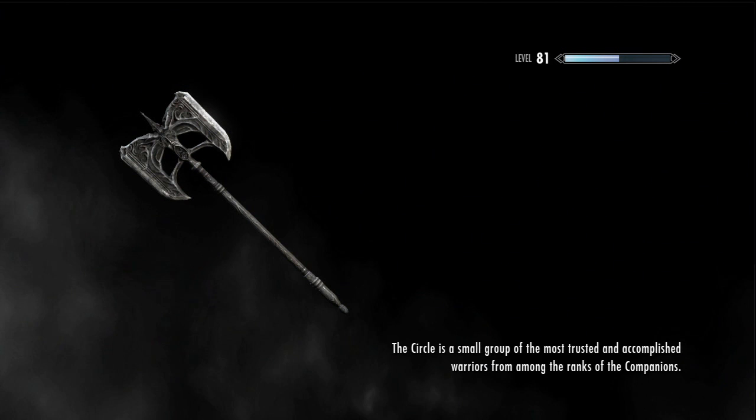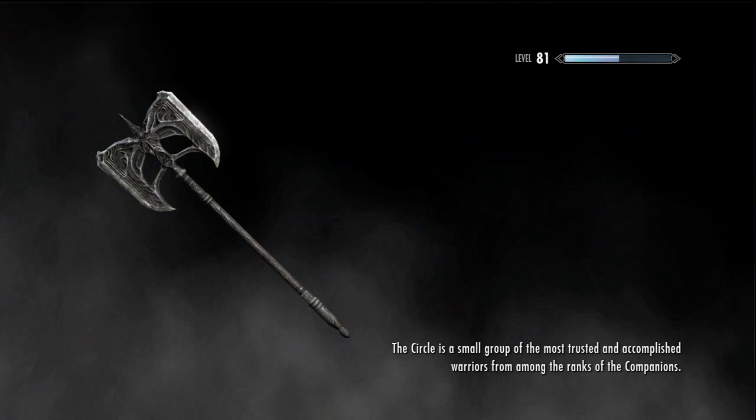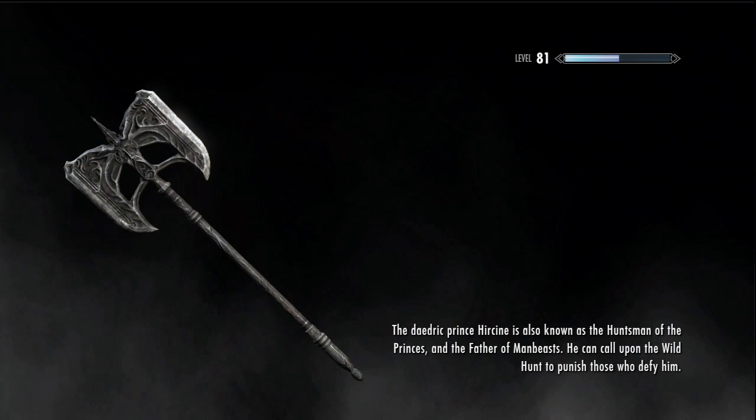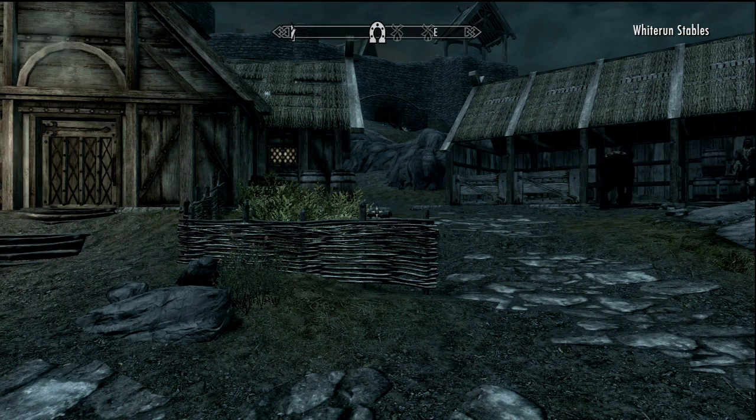Alright, so that's where we're going. I'm not really doing anything in Solitude - the main thing is that when you start this game, especially if you want to play on Legendary difficulty - because that's another big point of the series - you do the book glitch. I did the book glitch, but I loaded up a file that I already did it on.